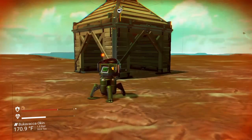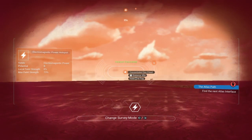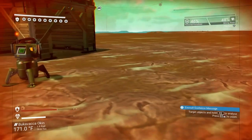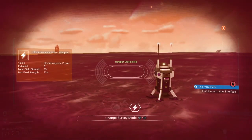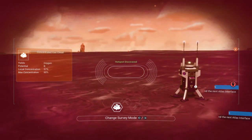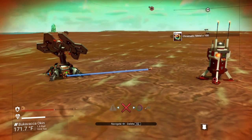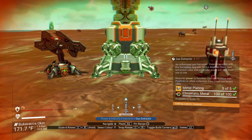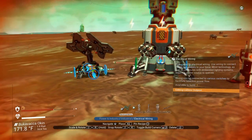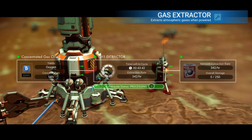So I have my base here, and that red beacon is actually at an oxygen gas cloud. It's a hundred units away, so if I go over there and switch to my scanner, my hotspot is here — it's an oxygen one — and I put the wrong kind of extractor down. Let me try that again. We want that kind of extractor. There we go. So I have oxygen being extracted from here.